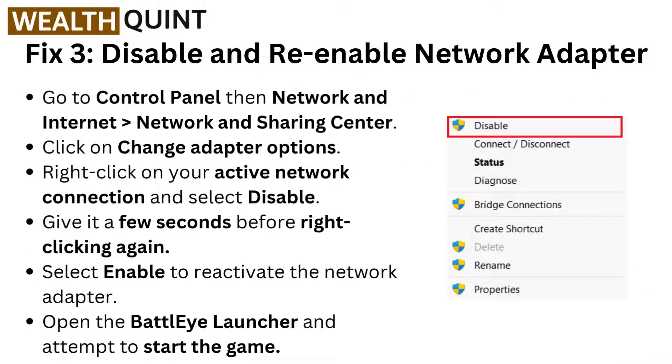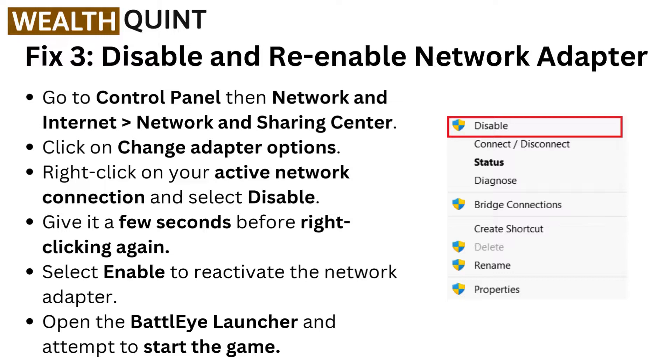Fix 3: Disable and re-enable Network Adapter. Go to Control Panel, then Network and Internet, then go to Network and Sharing Center. Click on Change Adapter Options. Right-click on your active network connection and select Disable. Give it a few seconds before right-clicking again. Select Enable to reactivate the network adapter. Open the BattleEye launcher and attempt to start the game.